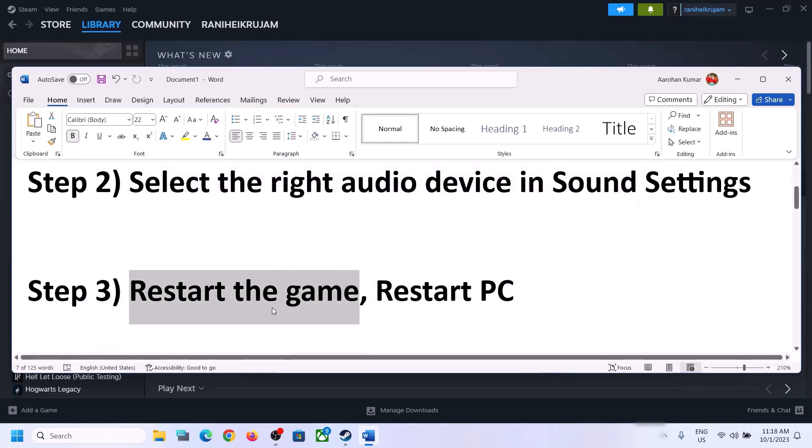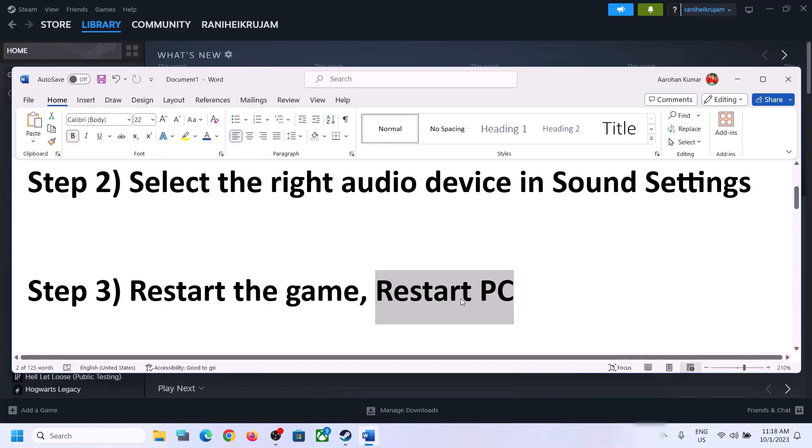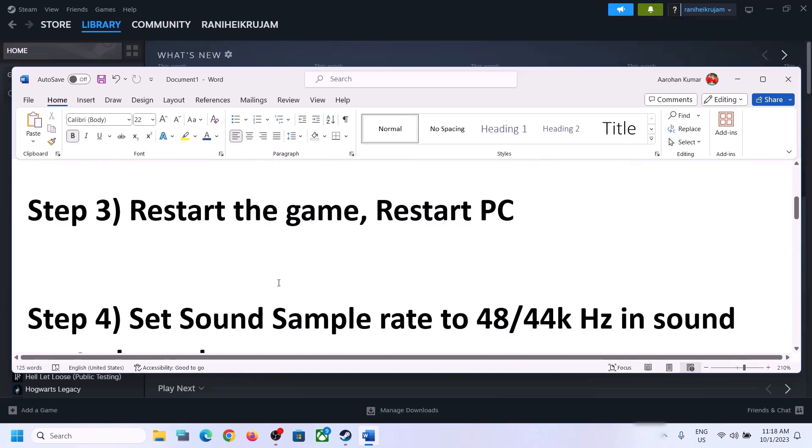Then launch the game and check. The next step is to restart the game — if the game is running, close it and launch it again. If that does not work, restart the computer. After the system restarts, again select the right audio device.